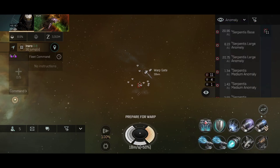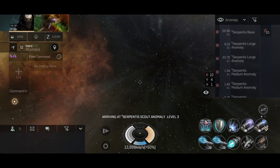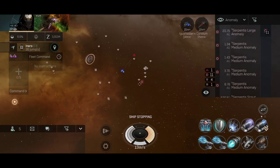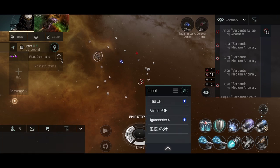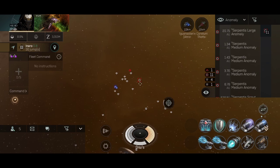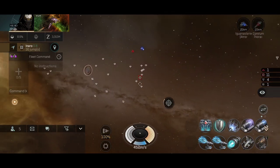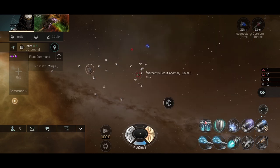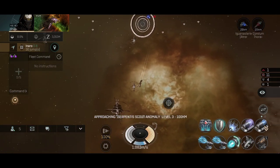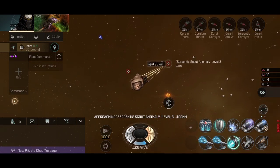This is another inquisitor. Let's see what I'll find inside. Hopefully there is going to be a nice kill — there are a couple players in local. Oh, it's a friendly interceptor. Lately I've seen too many blues around and that's kind of interfering with my roaming. But it's okay, eventually I will find one nice target. These inquisitor anomalies are always exciting to warp into because you never know what you will find inside. In this case I stumbled upon a blue.